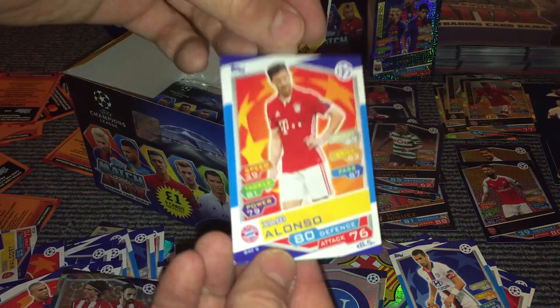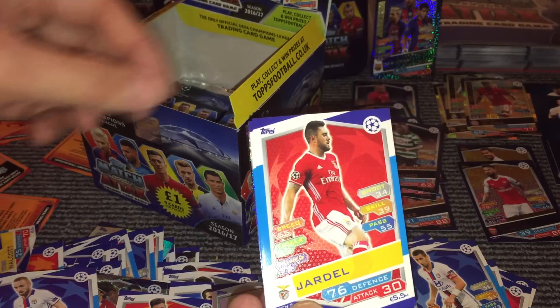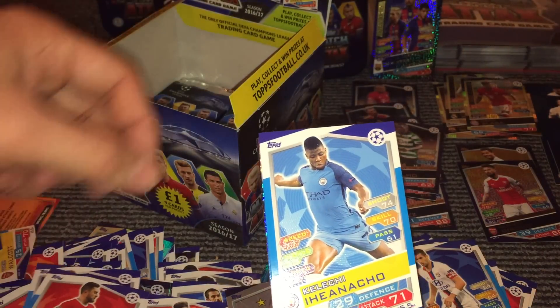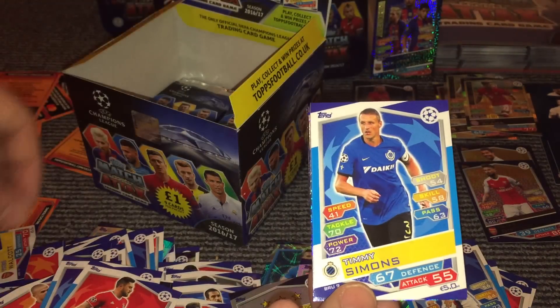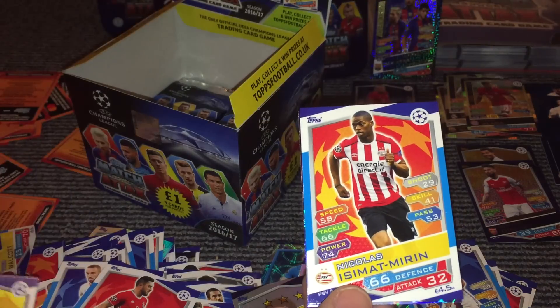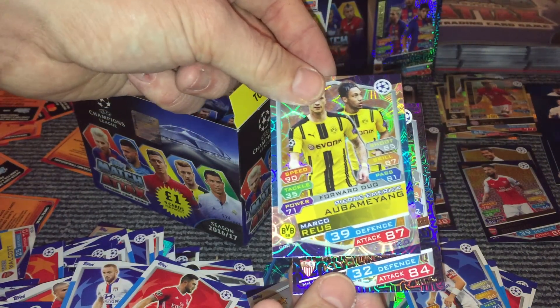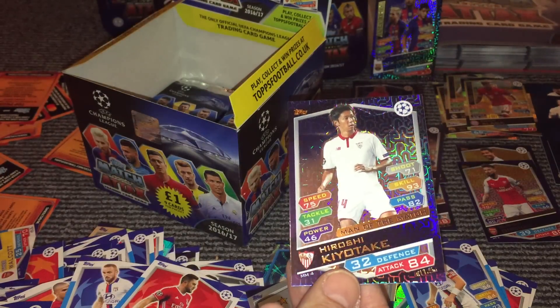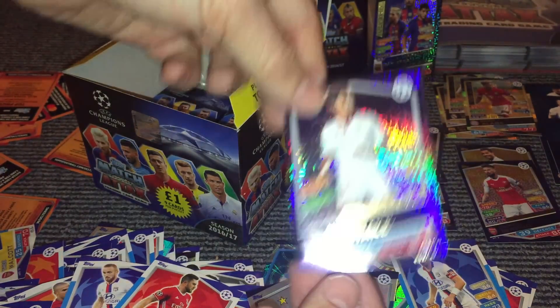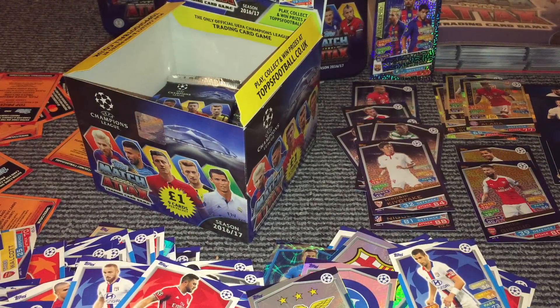And then we have Alonzo, Dada, Jardel, Iheanacho, Simons, Pishek, Ysamek Mirin, and then Aubameyang and Royce forward duo, and the Man of the Match card there for Kiyotaki. I think that's the first duplicate Man of the Match we've got from this box, which isn't too bad at all.